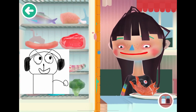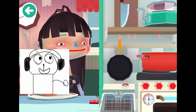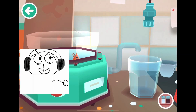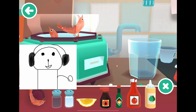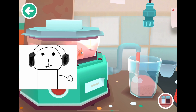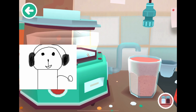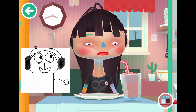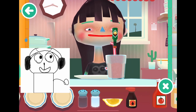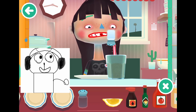Now we should make something disgusting — I should make a shrimp smoothie. I know that these characters really don't like shrimp, at least raw. I'm wondering if you can put raw shrimp in a drink — it should be really disgusting. Let's mix this up and now make it even more disgusting. Let's put some hot sauce in there — a lot of hot sauce, a lot of salt.